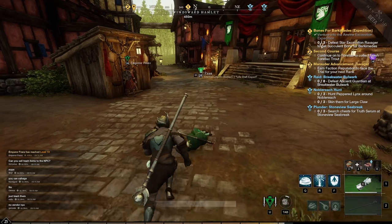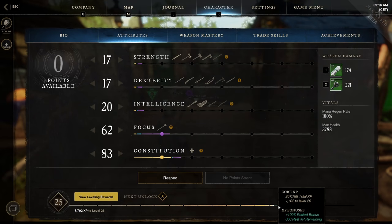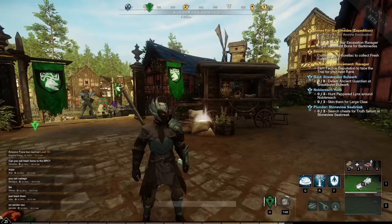When you log out of the game, make sure to log out in a settlement or a town to receive rested bonus XP. The gray bar on your XP indicates your rested bonus XP, so always log out in a town or settlement.